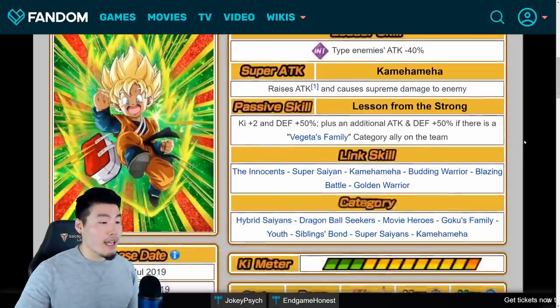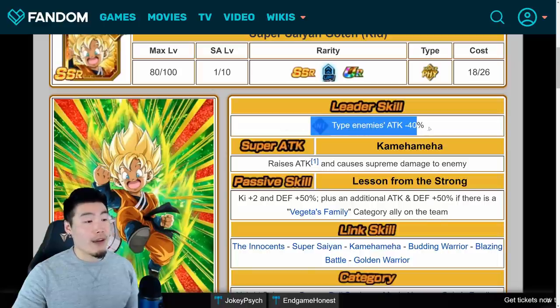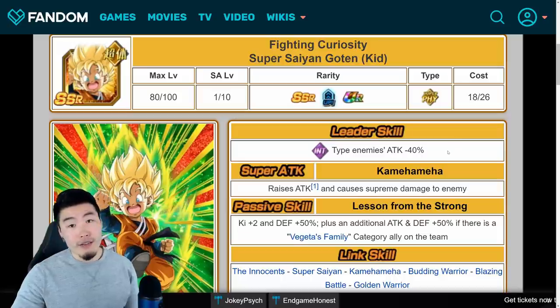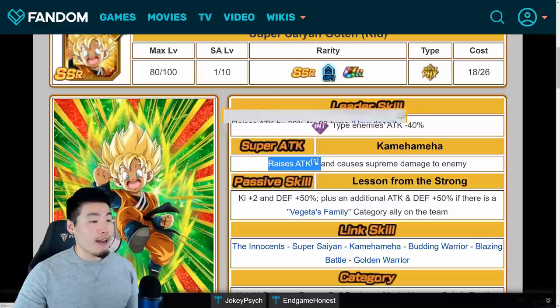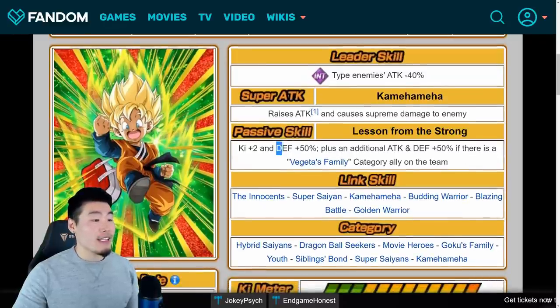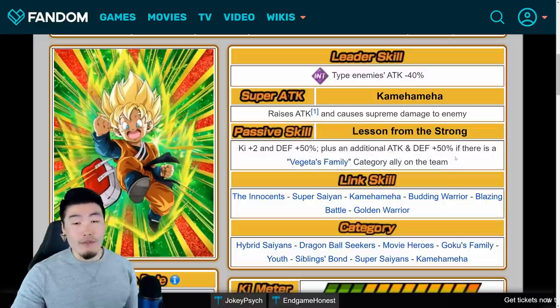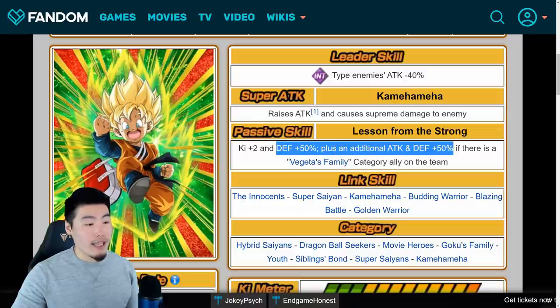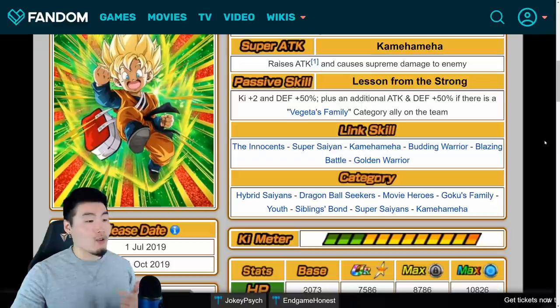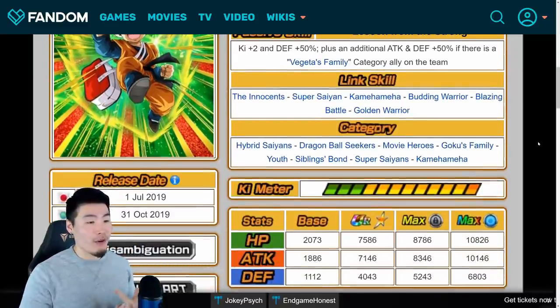Last but not least, let's move on to the PHY Goten. He starts as Base Form Goten and then Dokkan Awakens into Super Saiyan. His leader skill is INT type enemies ATK minus 40%, so just like Trunks, not a terribly useful leader skill. His super attack is Kamehameha, raises ATK by 30% for 99 turns and causes Supreme damage. His passive — ki plus 2 and defense plus 50%, plus an additional ATK and defense plus 50% if there is a Vegeta's Family category ally on the team. So most of the time he should have ki plus 2, defense plus 100%, and ATK plus 50%. His links are Innocent, Super Saiyan, Kamehameha, Budding Warrior, Blazing Battle, and Golden Warrior.